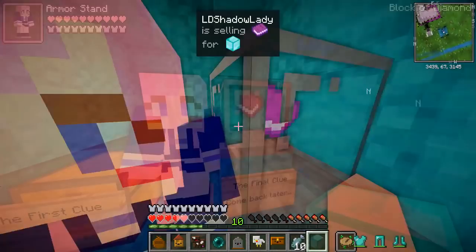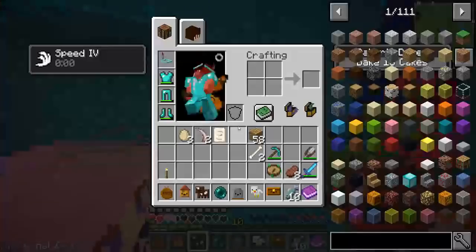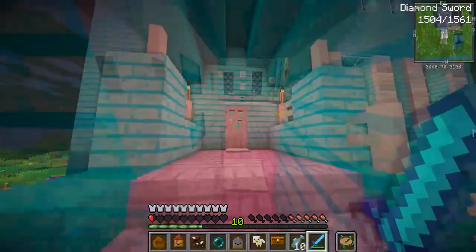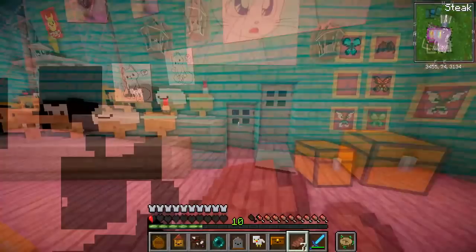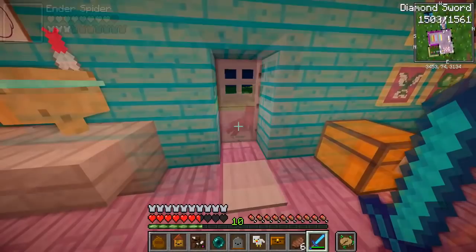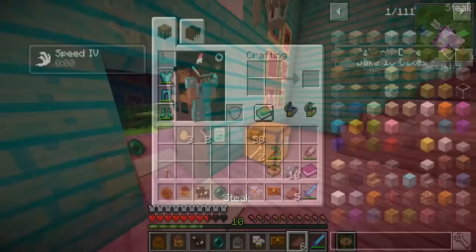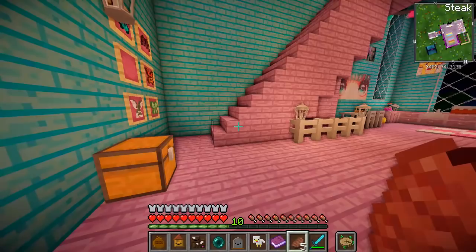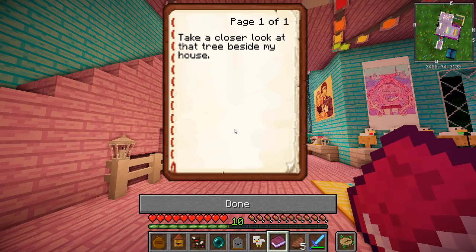I just got hit by something — what is happening? Ouch. Am I going to die? I'm going to lock myself in Lizzie's house. Safe. Just going to have a snack and then go back out there. Oh, he's opened the pressure plate! This is so scary. Get out of here — this is like my worst nightmare. He's dead. Good. I got the book — the final clue. Take a closer look at that tree beside my house. I reckon this is where we're going to get our prize from then. The tree beside Lizzie's house.